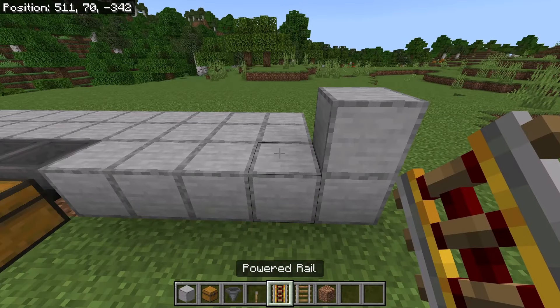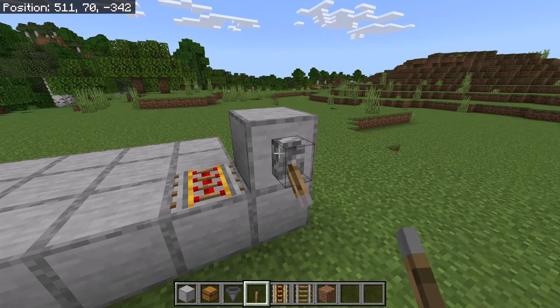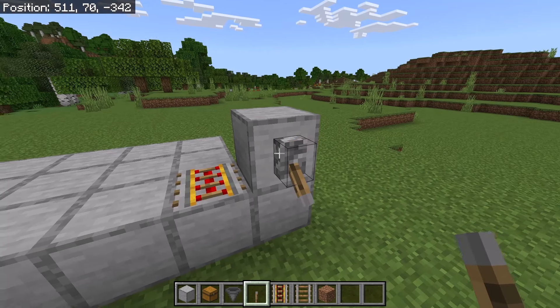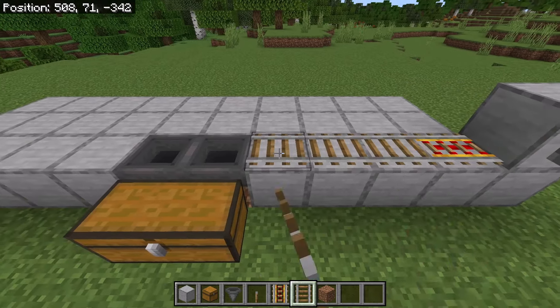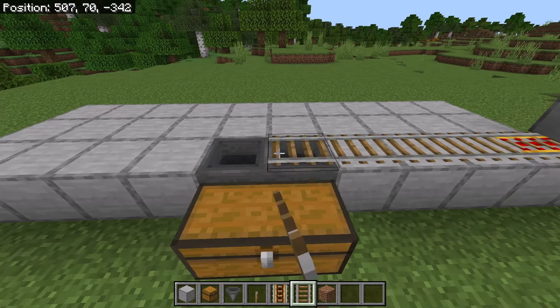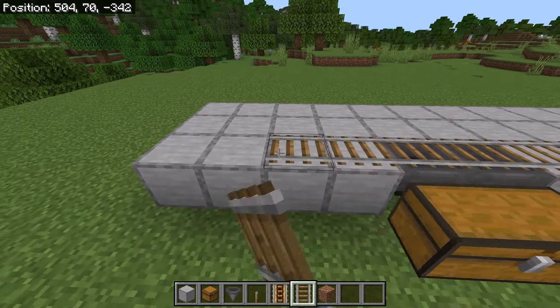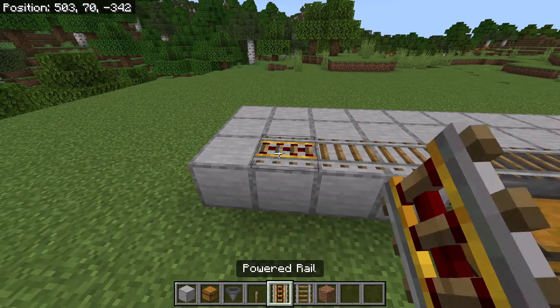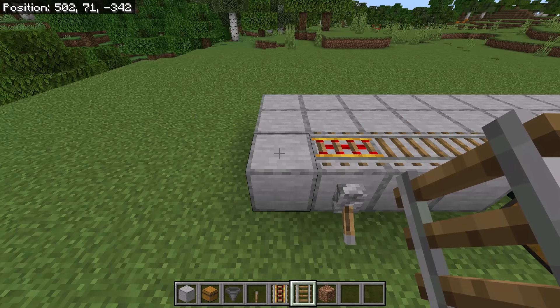Then place your powered rail over here and a lever over here, then flick this lever down. That should cause the powered rail to get activated. Now place 3 rails over here. Then crouch down and place a rail on each hopper. Once you've done that, place 2 rails over here and a powered rail at this spot. Then place a lever over here, flick it down, then place a rail at this spot. Now place 10 rails over here.